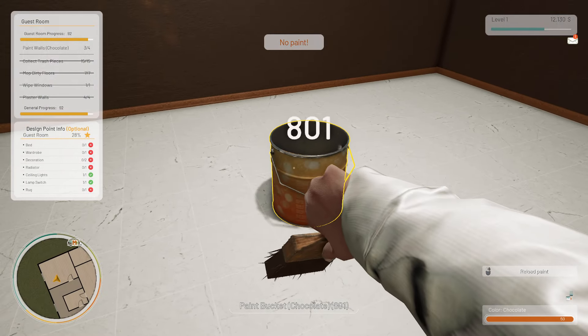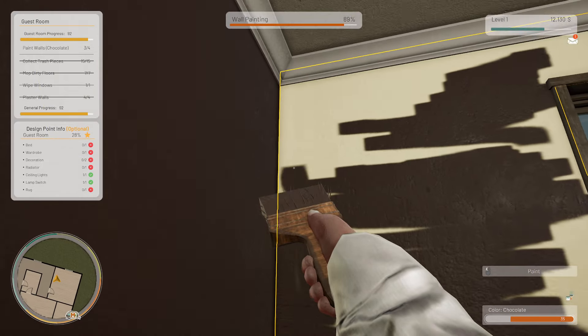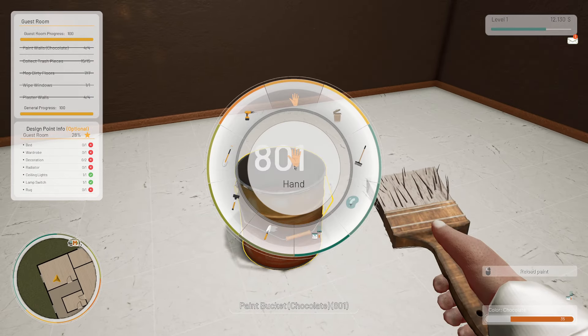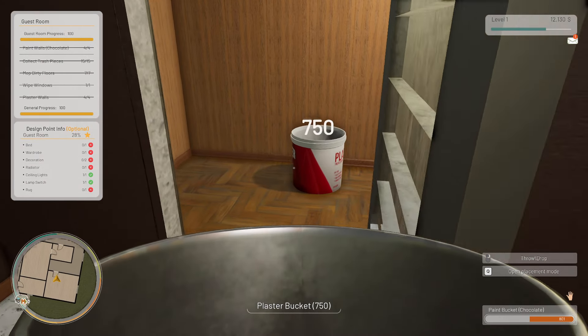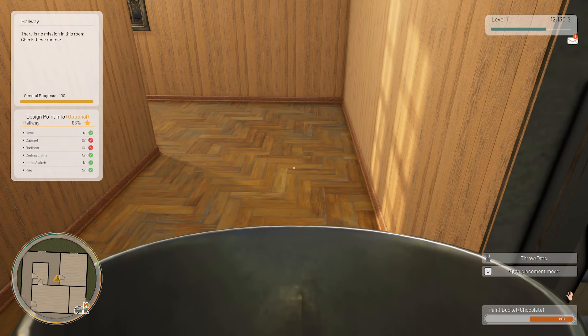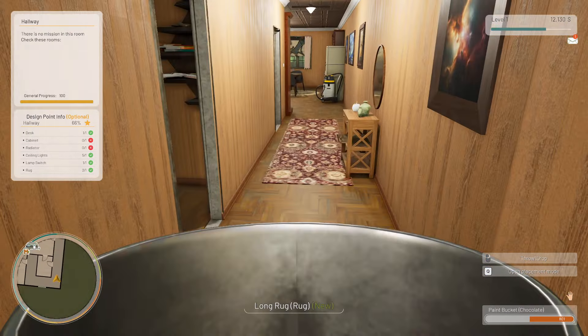Oh my god, nearly done. I feel like I've been here all day now. There we go — oh my god, that is horrible, that is absolutely horrible. Right — progress 100%! Oh my god, so now she wants a desk and ceiling lights really...